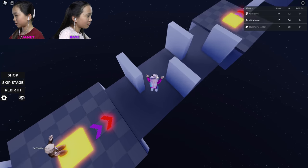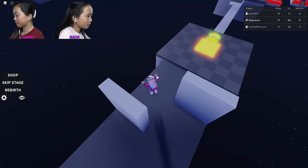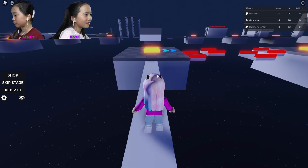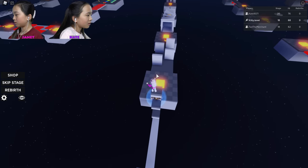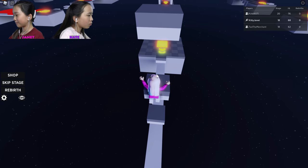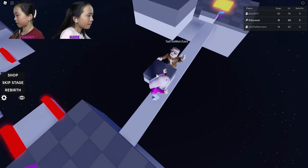Looks like you just don't touch the walls — that's pretty easy. What do we do here? Oh wait, there's a... probably a wall. Yep, invisible wall. I'm on stage 18, Kate's on stage 20. Me and Tad are both on stage 18, actually.